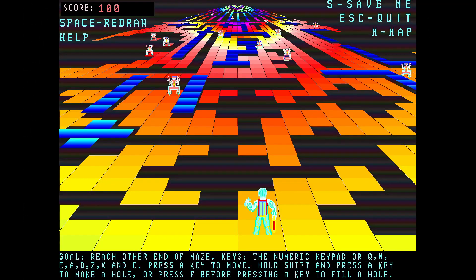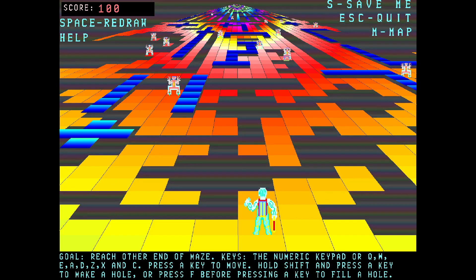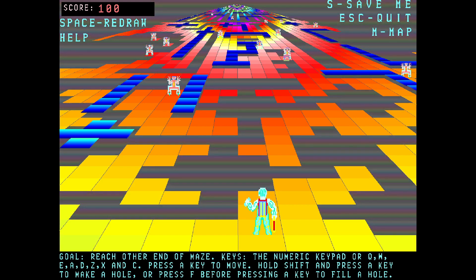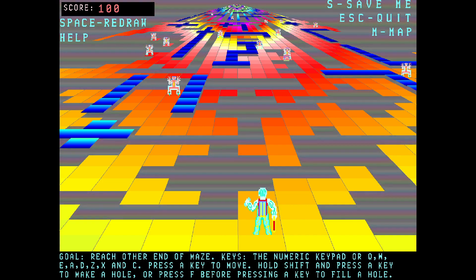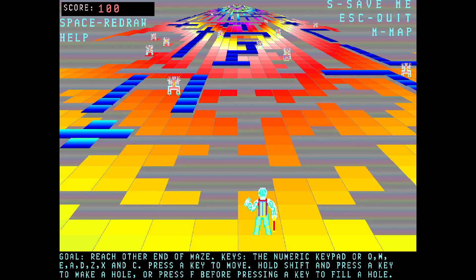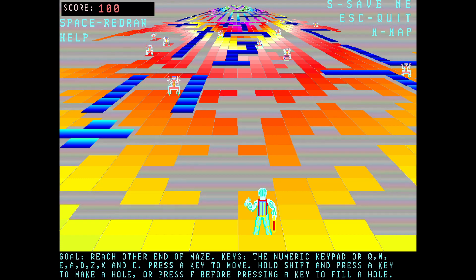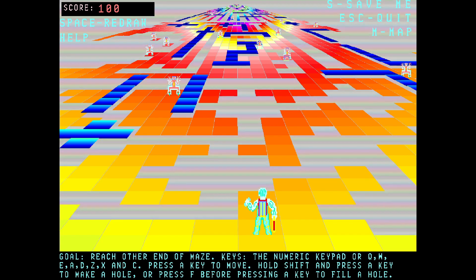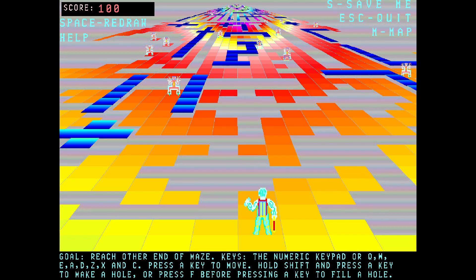Welcome, ladies and gentlemen, to another random DOS game show. And this might look familiar. This is Moraph's Super Entrap, which is the sequel to Moraphware's Entrap. The color scheme is at an incredible SVGA resolution — I think it's 1000 by 700 and something. And this probably looks, as I said, quite familiar. But there are differences.